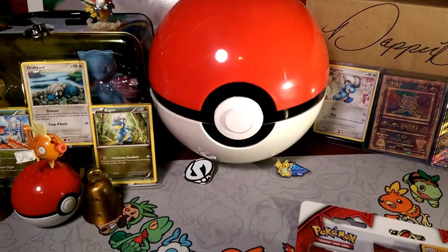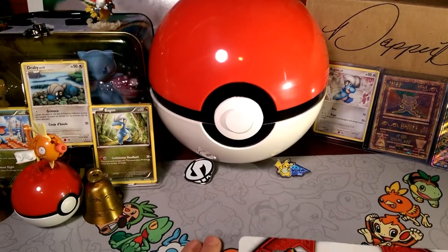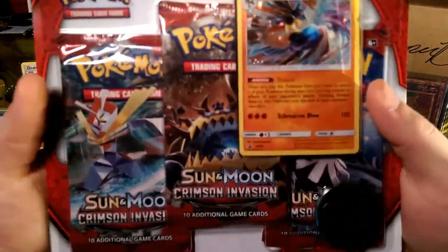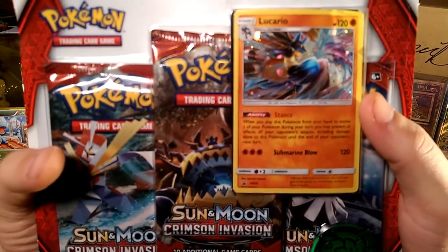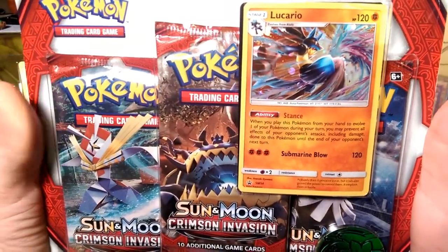Alola friends, DapperDrabby here and welcome to another blister opening. Today, as you saw from the thumbnail, we're going to open up this Lucario blister — it has some Crimson Invasion packs in it and has Stance.